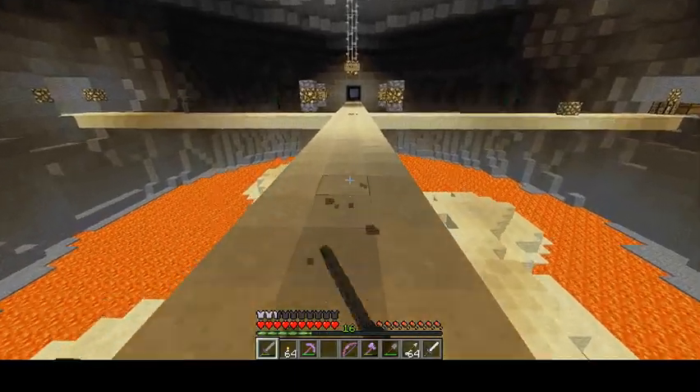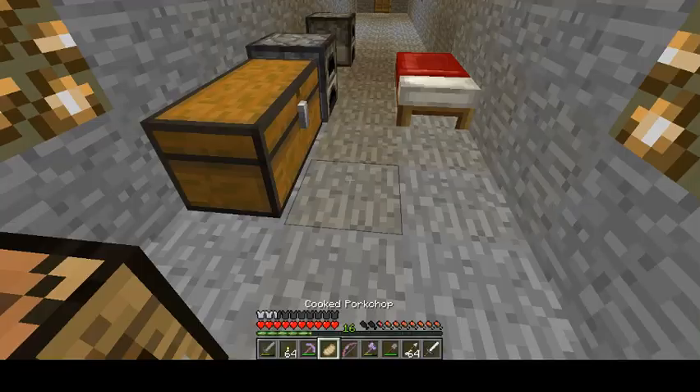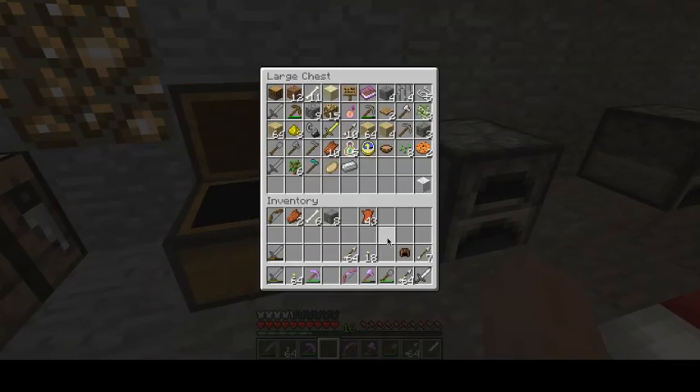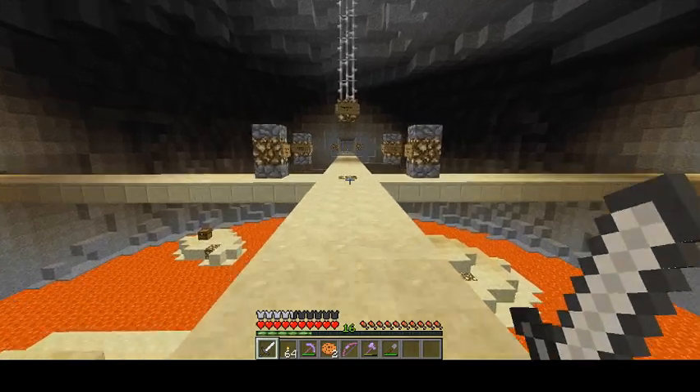Let's make ourselves some leather gear — leather pants and whatnot. We'll combine these stone swords to make a new one. I'll keep this around, dump the rest out. Looking pretty good. This place seems a lot less intimidating than these hollows — so this will be a good place for me to run around.